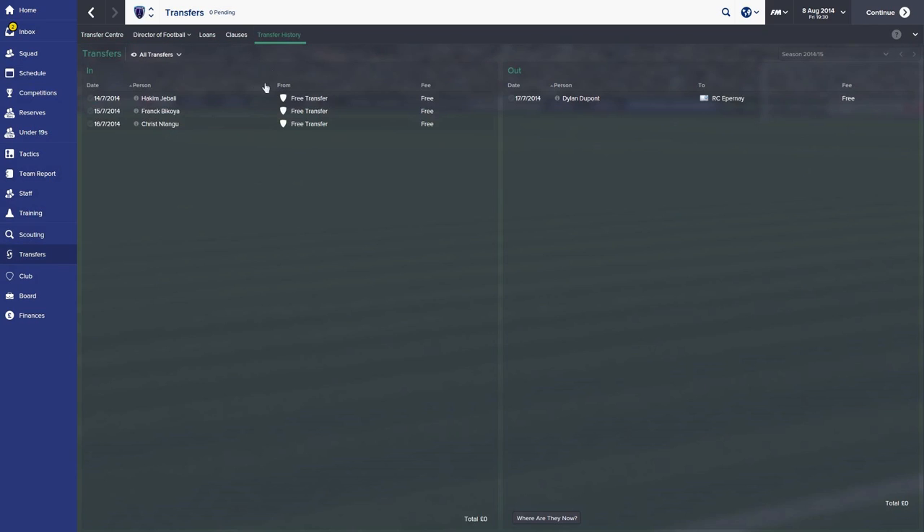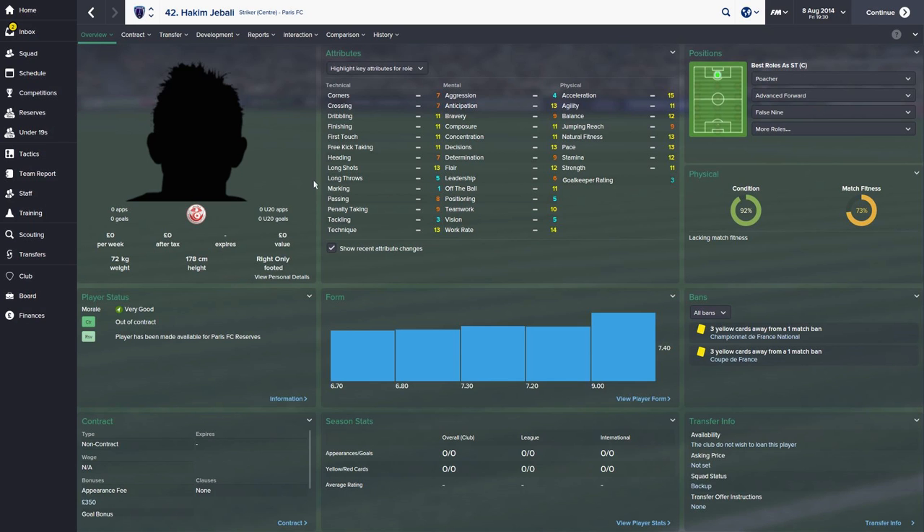We've only brought in three players, all from those trial day events. Firstly we've got Hakim Jabali — the main reason being we were really lacking options up front. He's not going to be a starter; he'll be our backup to Sochiere. He's more of a poacher type, and obviously match fitness is an issue since we're semi-professional — you're just never going to get that up that much.